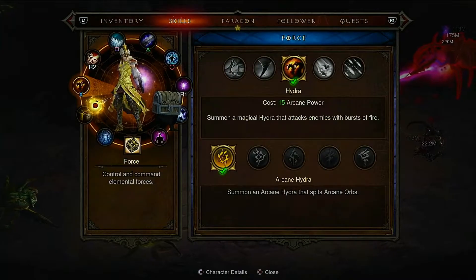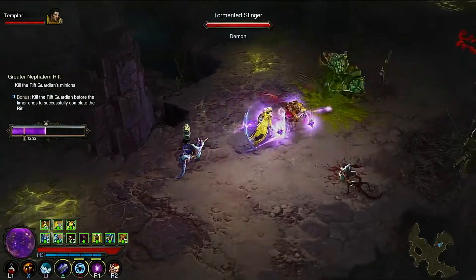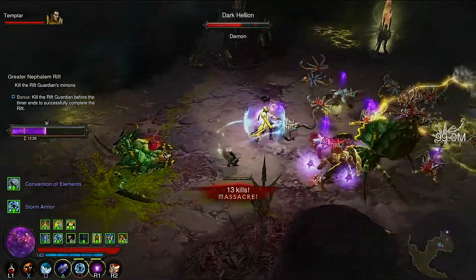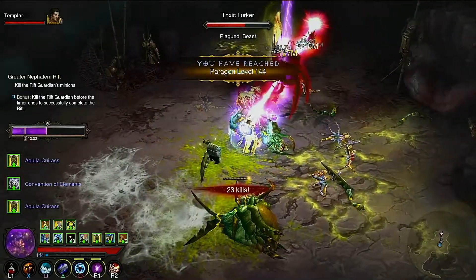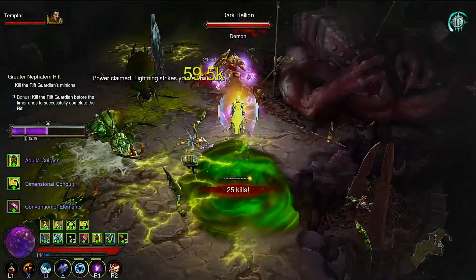Here's the big thing with this spec: I've been using Squirt's Necklace a lot. So with the bubbles, I'm not taking damage, and I should get that 100% damage increase. We're doing Legacy of Dreams, but I don't know how long we'll do that for — I might switch to something different.